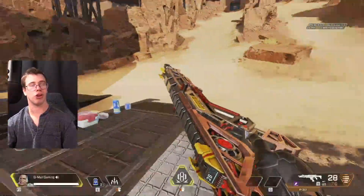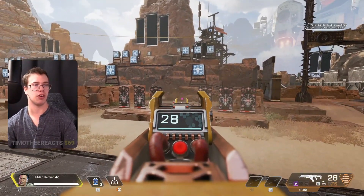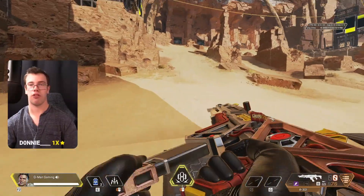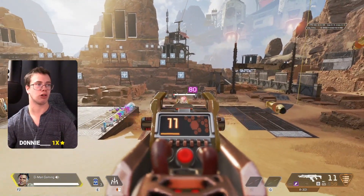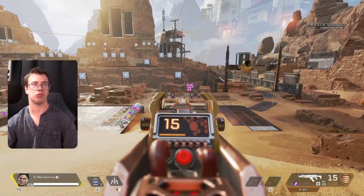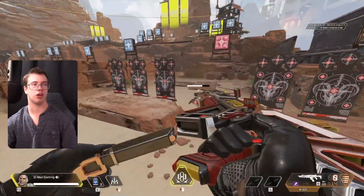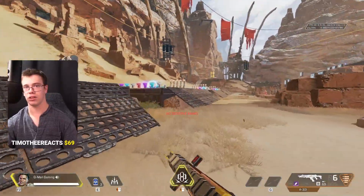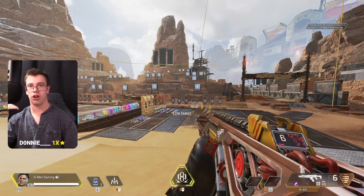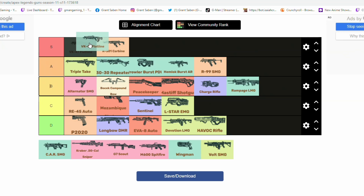Our first S tier weapon is the R-301. This is the gun you'll see almost everyone in the player base using because of how good it is. The ammo output, consistency from hip fire up close to cross-map shooting — it's just really good in every scenario. You can crack or even down someone from across the map if you hit half your shots. You can one-clip people if you hit perfectly and slide in to apply pressure. The flexibility from close, mid, to long range is why it's S tier.